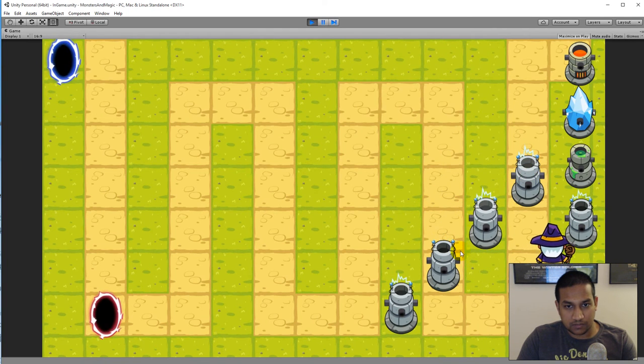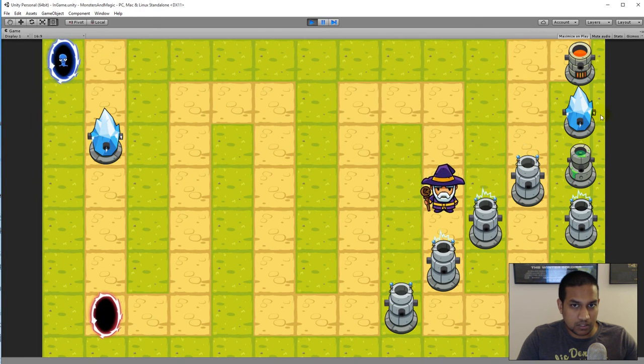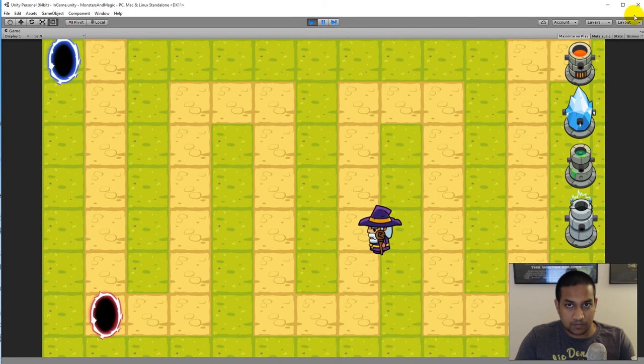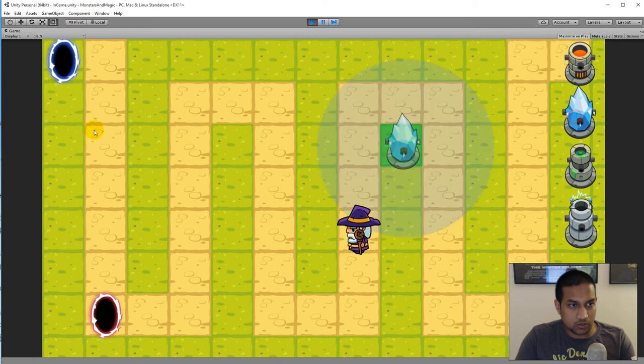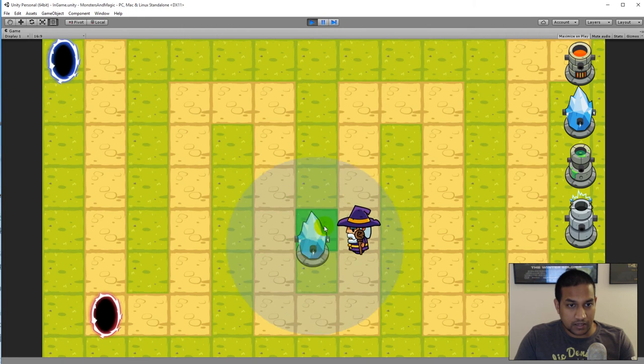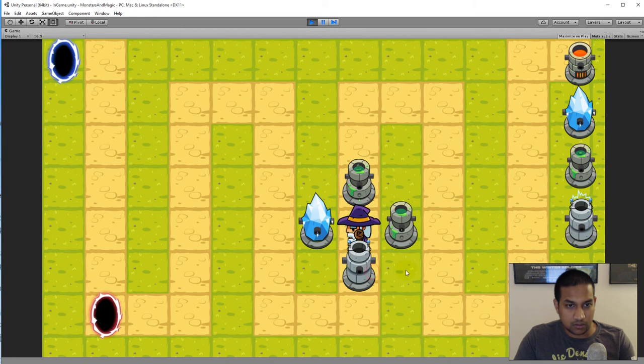The same applies to monsters — they can't walk diagonally through towers and must take the long way around. If we choose to allow path blocking entirely, we need to give monsters the ability to smash and destroy towers. Right now I'm not going to handle the case of walling in the player, since we'll have the functionality to sell towers — so if you wall in your player, simply sell a tower to open the path.